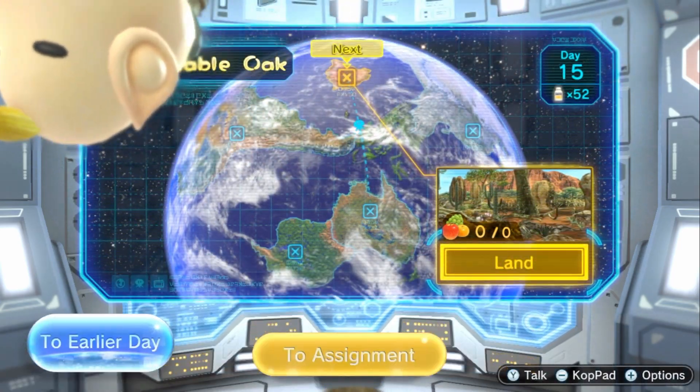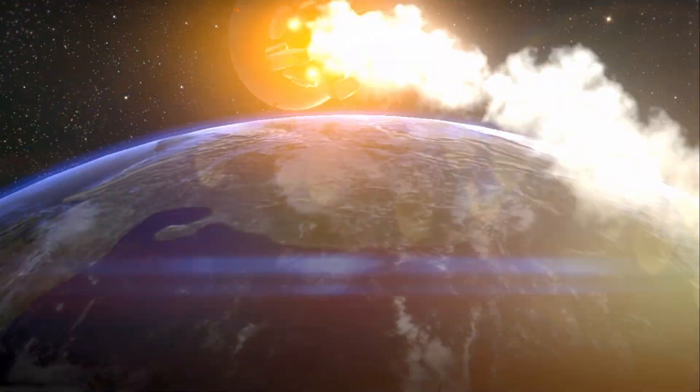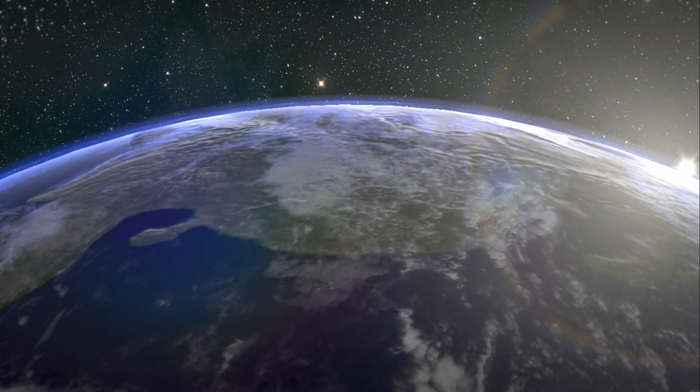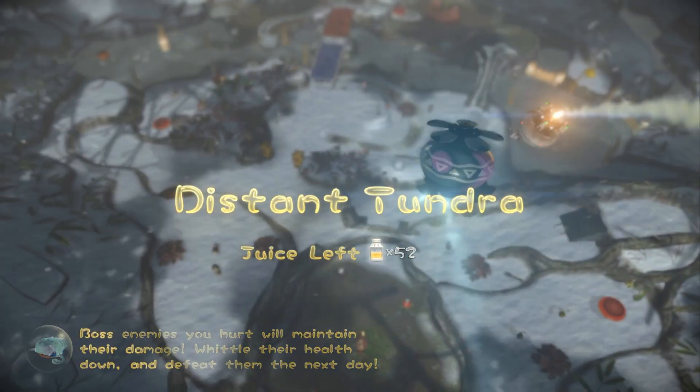Hello everyone, my name is Clink and welcome back to Pikmin 3 Deluxe. Today we're going to be finishing off the Distant Tundra after finishing the Garden of Hope in its entirety yesterday. Only four fruits to get today, not too many, and I should be able to get them all in one day.